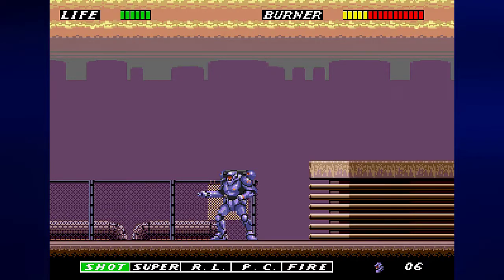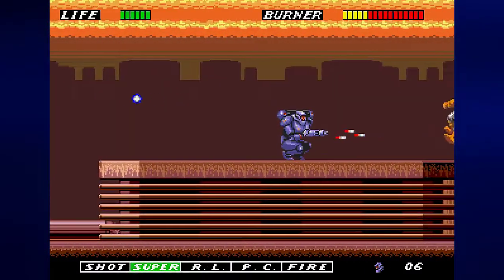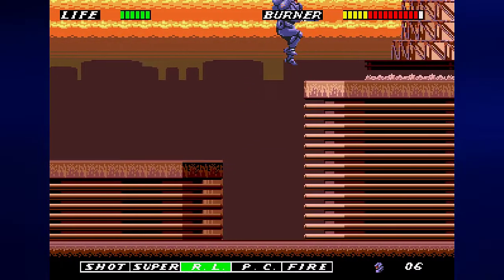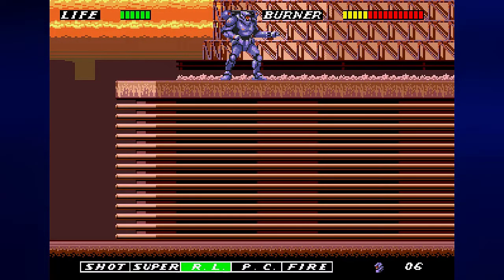It uses up the entire Burner Meter. Once you use fire, however, it goes away and you'll have to find it again. I also want to make sure that I shoot my way around here as quickly as possible so I can get the full health should I need it. We have all the shots — the regular shot, the super shot, the rocket launcher, the plasma cannon, and the fire. If we have anything other than regular shot equipped when we die and lose a life, we lose that weapon and have to find it again. So don't do anything dumb.